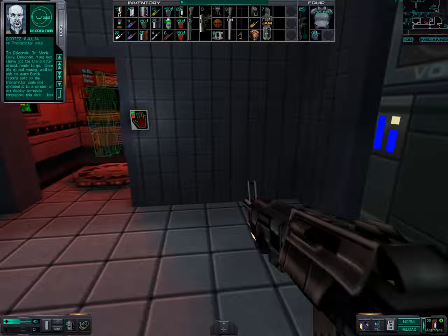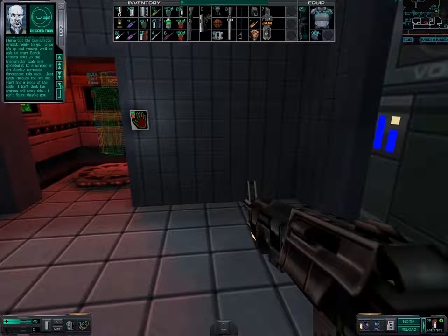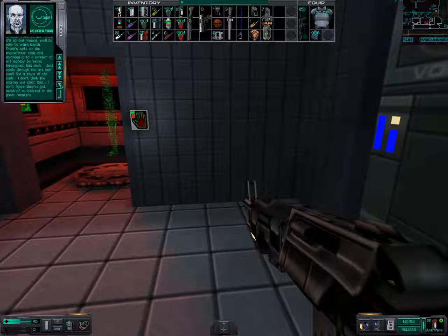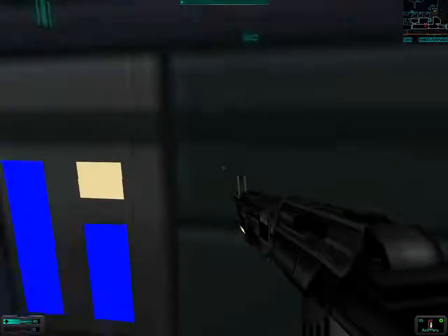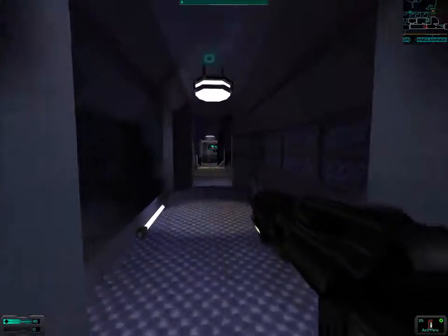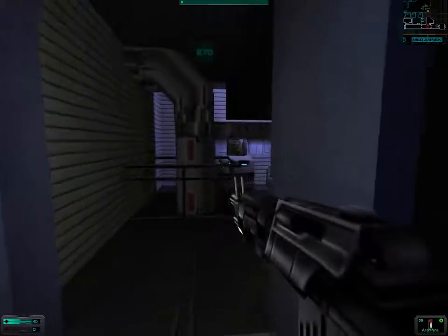Let's read this log file. Okay, Delacroix — Yang and I have got the transmitter almost ready to go. Once it's up and running, we'll be able to warn Earth. Frank split up the transmitter code and uploaded it to a number of art display terminals throughout this deck. Just cycle through the art and you'll find a piece of the code. I don't think the worms will spot this — I don't figure they got much of an interest in the great masters. As I told you, the code is scattered through a number of art displays.